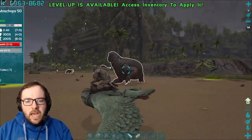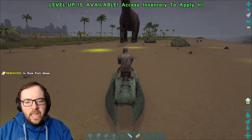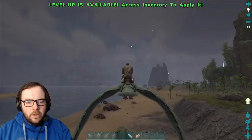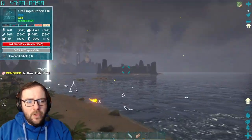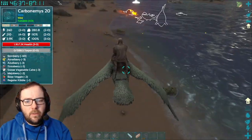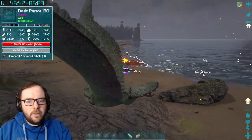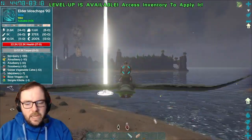This guy has about 35,000 Torpor. I can't shoot off the back of you, so I'm going to have to get off. Never mind — there's a Primal Tech Parasaur, and it just killed my tame. Damn it! On the plus side I guess I could use you. A Fire Lyopleurodon, level 130, with 167,000 health and 73,000 Torpor — I don't want to be anywhere near that thing. That's a Dark Parrot with 61,000 health. There's a couple of Elder Moss Chops here — a 55 and a 90. A 90 might be a little better.